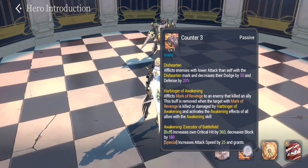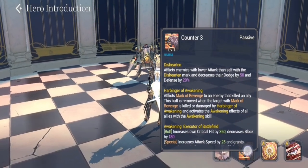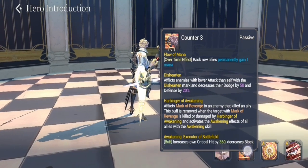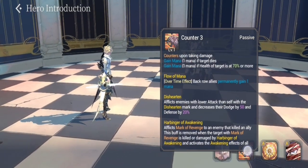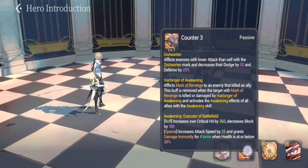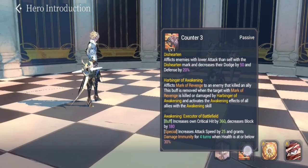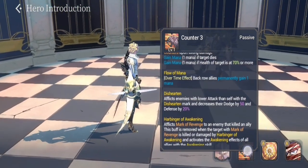His passive 'Disheartened' afflicts enemies with lower attack than self with a disheartened mark, decreasing their dodge by 50 and defense by 20. This triggers when his attack stat is higher than the enemy's attack stat. He also has 'Flow of Mana,' which gives mana to back row allies permanently, granting them one mana, and he has Counter 3.